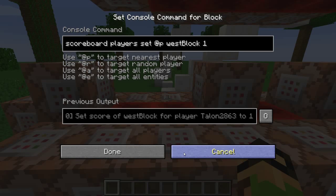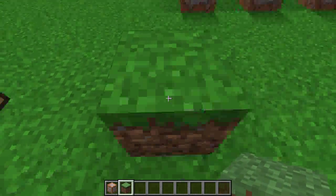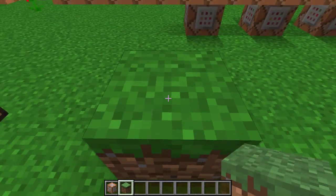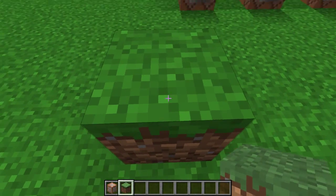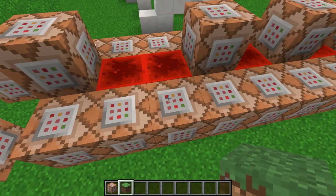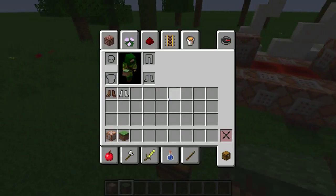The way the actual block testing works — let me just get a grass block. If you are this close to the grass block, it senses that it's not an air block. That's what it's doing — that's why it does the thing with the flowers. So if this is not an air block, the scoreboard gets set to one. That's what the first two command blocks do: one sets it to one, and the other sets it to zero if it's air.